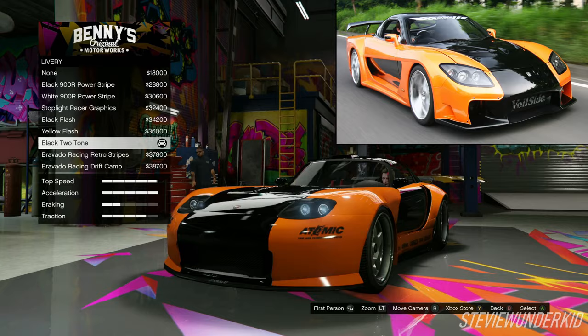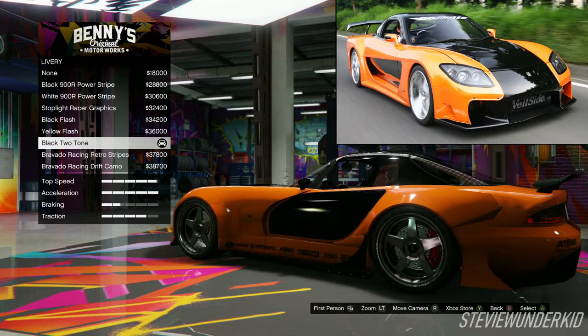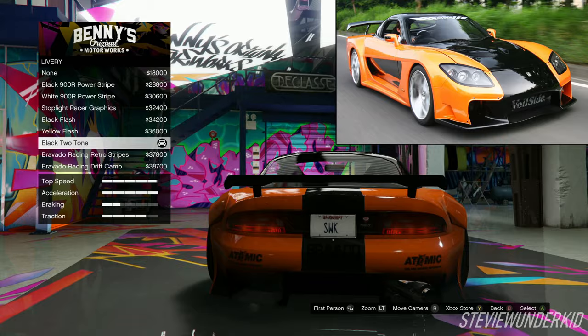Next is the livery. For this, we of course choose the black two-tone livery. This seems to be a direct reference to the livery on Han's car, and is one of the main reasons why I chose the Bravado Banshee 900R over the ANS ZR350 for this build. The ANS ZR350 does not have a livery option as close as this one.